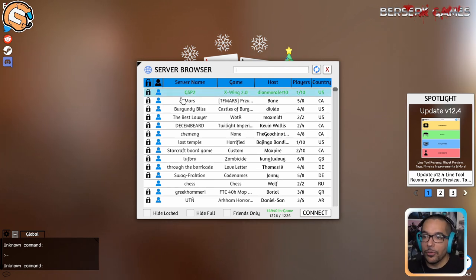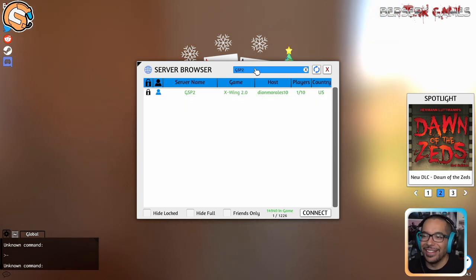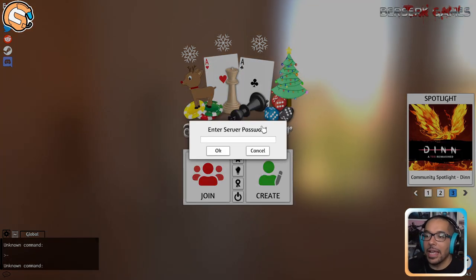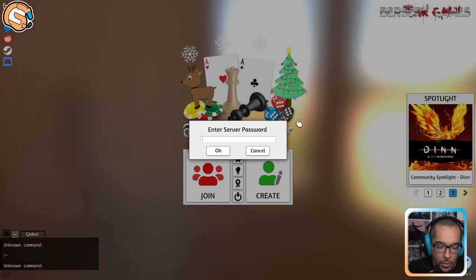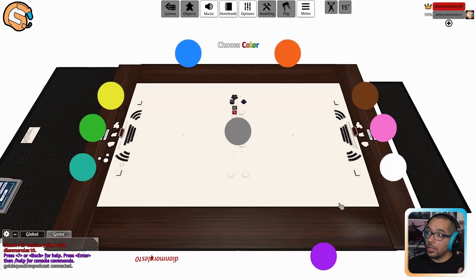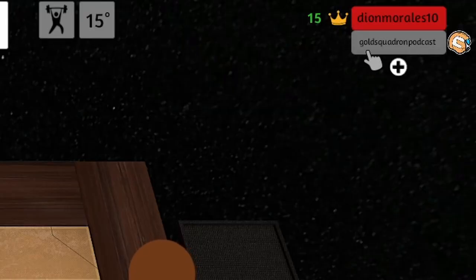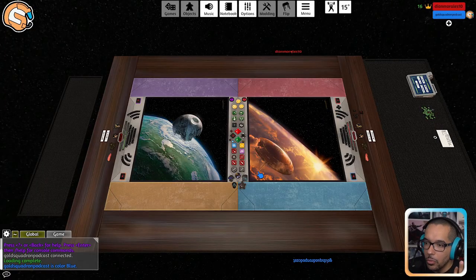A lot of the tables will be formatted as a number, so GSP2 — you click on the server, you can double click or click Connect, and now it will prompt you for the password. The passwords are case sensitive. The password for today is delta. We're going to click OK, it's going to connect, and basically it's going to look like what it always looks like, except we no longer have the crown. We're currently on the Gold Squadron podcast account right now. We saw that blue was open instead of red, and now we can play.